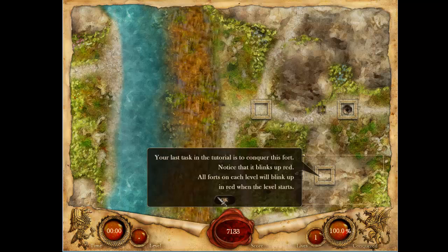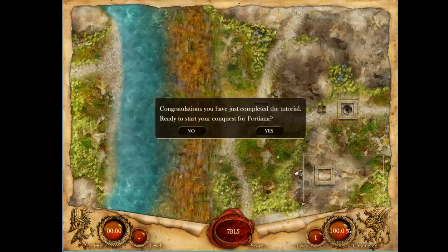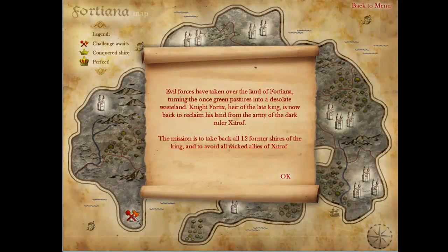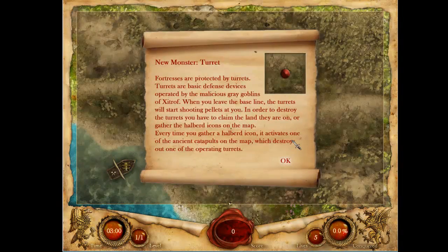Conquer this fort. Notice that it blinks up red — all forts need to blink up in red when the level starts. Let's try this. So I think we're going here. Let's do this — turrets.